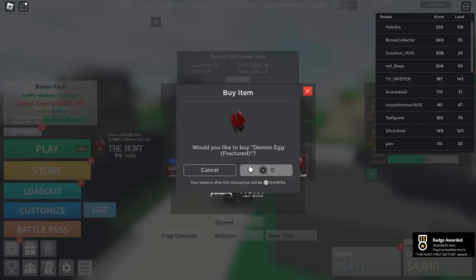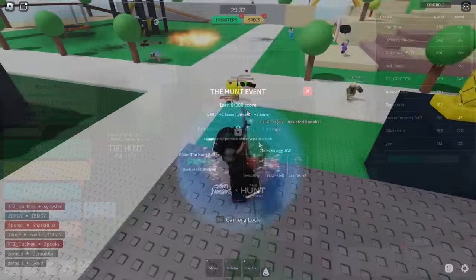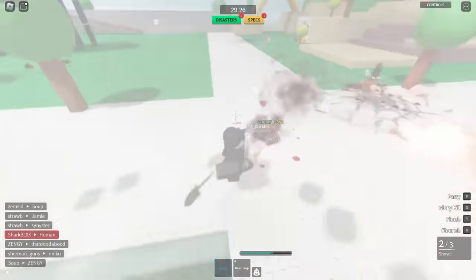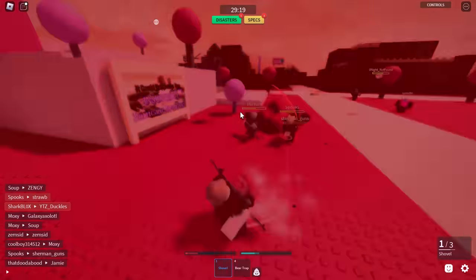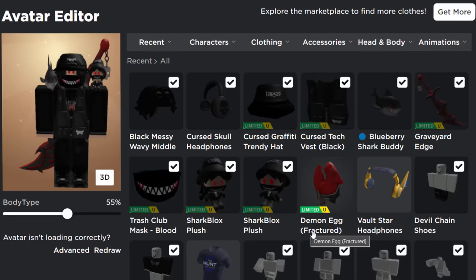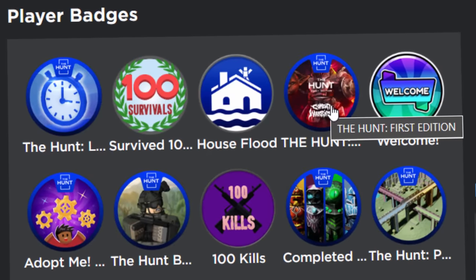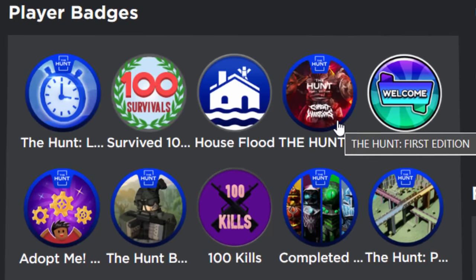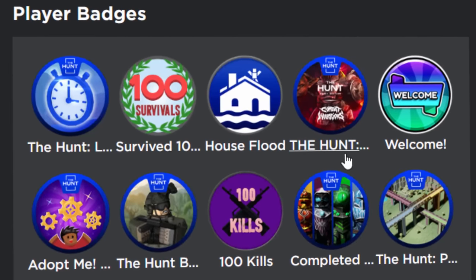I clicked claim badge and got it, and I also took the UGC egg. If you want to get the other two eggs: for part two you need to get 300 score, then do another obby, and for the final one there's yet another obby. Since there's only one badge that actually works, I'm leaving it there — but go for the other eggs if you want. On the avatar I got the Demon Egg fractured version, which I really like — it's very unique. The obbys get slightly harder but it's self-explanatory: get kills, do the obbys, and you can get both the eggs and the badge.